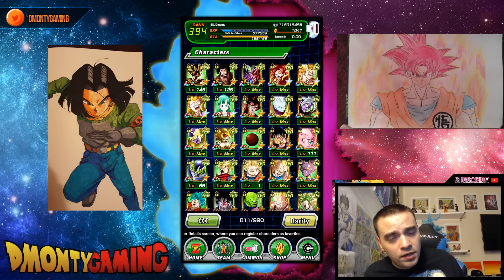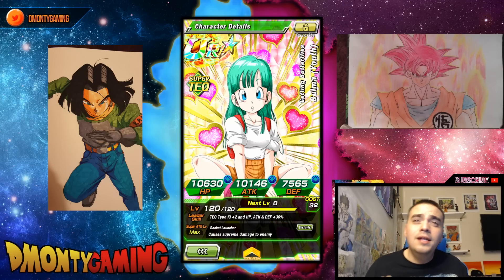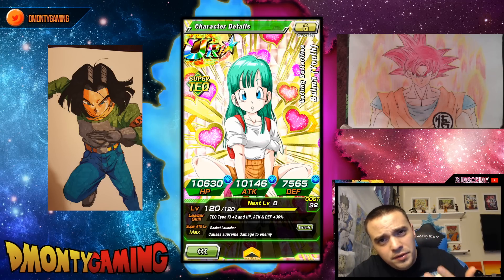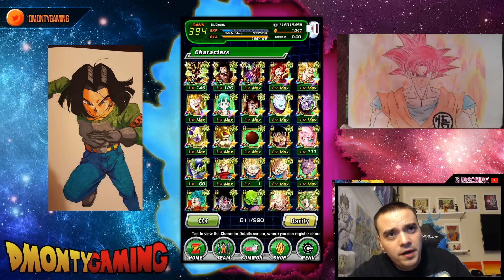The next unit with orbs is the free-to-play Bulma — rest in peace, Bulma. I did this event; it didn't take very long when it was here. No regrets there. She's actually a very good tank.